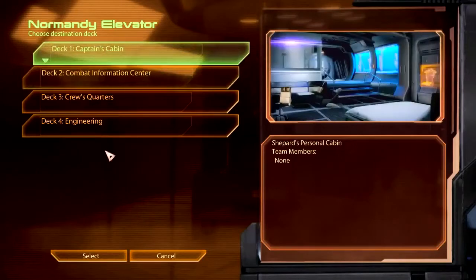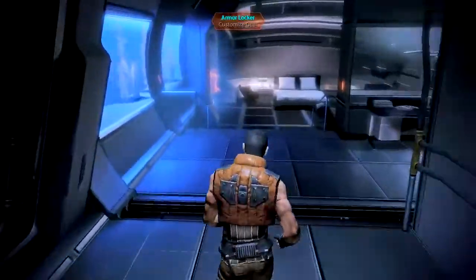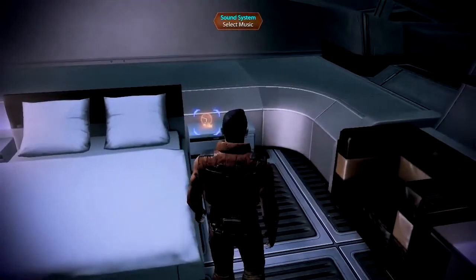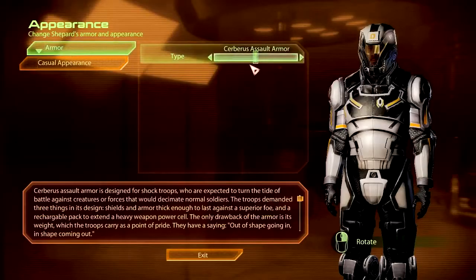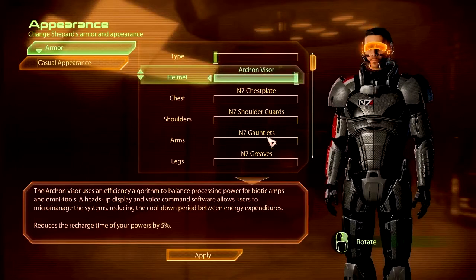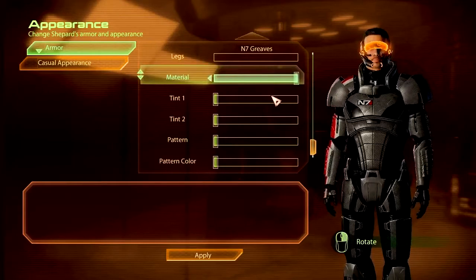A couple things we're gonna do first. Up to the Captain's Cabin - El Cabino Del Capitan, as we call it. No fish yet. Nice picture of Ashley. Let's get some music going. I like the second song. It's quite a nice song. So we've got the Inferno Armor, which is pretty good. But that helmet is just so ugly, so what we're going to do is get an even uglier helmet, because that increases our recharge time for our powers, and we really do need that - thanks to the Tech Armor.